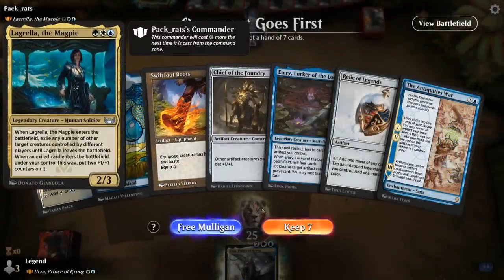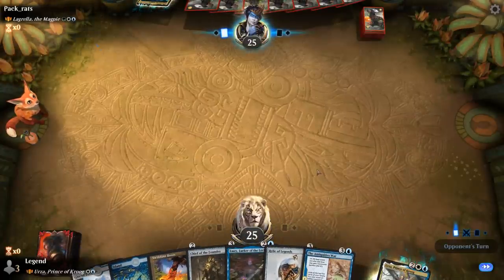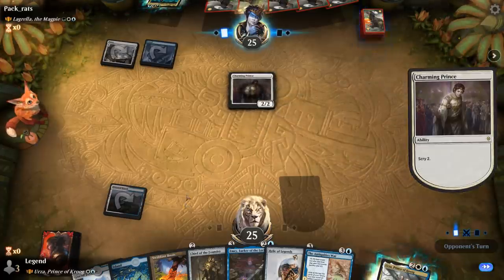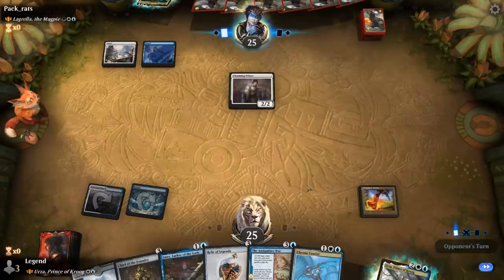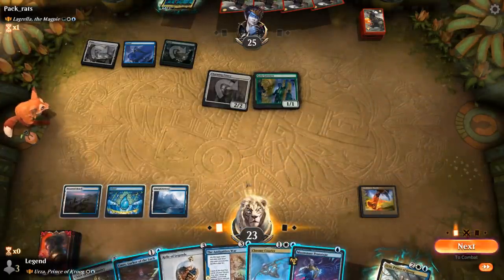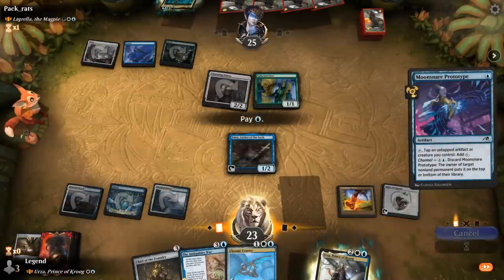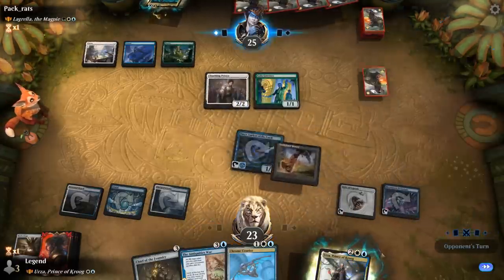We're on the draw facing Lagrella — Bant Flicker. This hand has a few useful tools: Boots for protection, a Relic, can make mana with Emry and Urza. Charming Prince will probably scry for now, hoping the opponent doesn't have a way to destroy artifacts. Next turn: Relic into Emry. Galagreeter starts making Treasures. Relic into Emry is still the plan — can even play a Prototype afterwards thanks to Relic tapping Emry, then equip Boots on Emry. That was a very efficient turn.